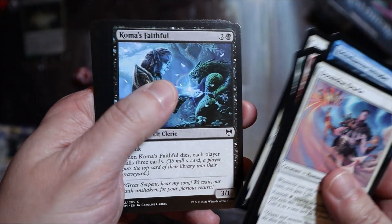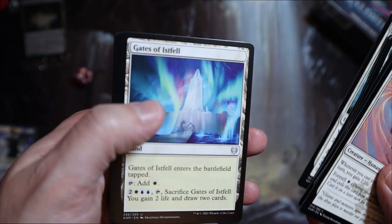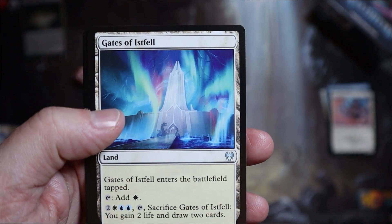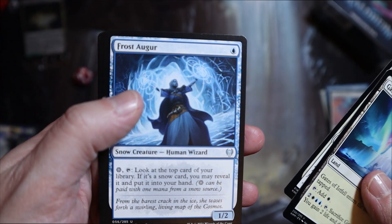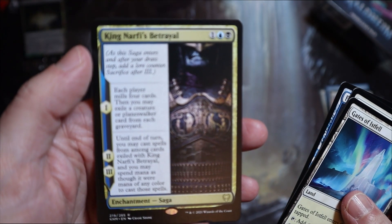I really wish I was doing a pre-release and actually being able to play them as well. I'm not going to go through too many of these commons because you're all going to see them anyway. Gates of Istfell — I don't like the land cycle. Kaya's Onslaught. Frost Augur. And King's Nathree's Betrayal.